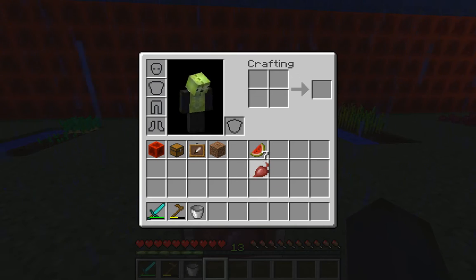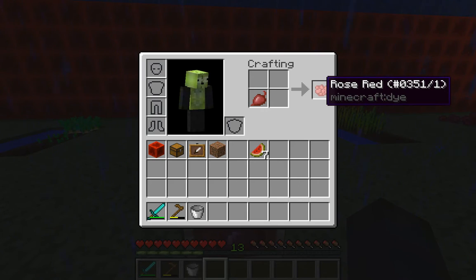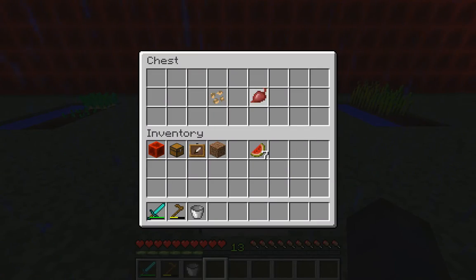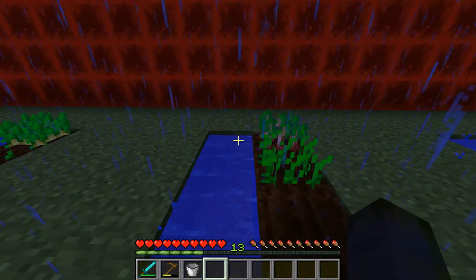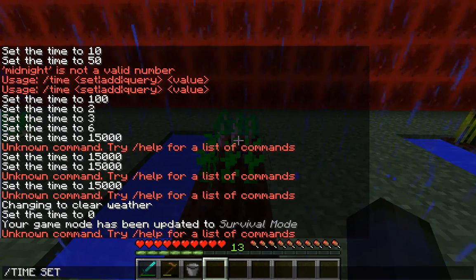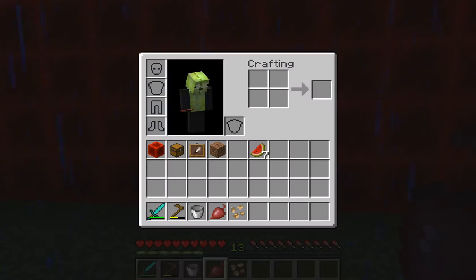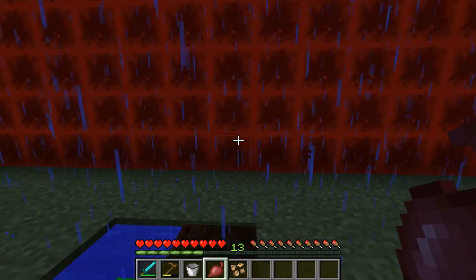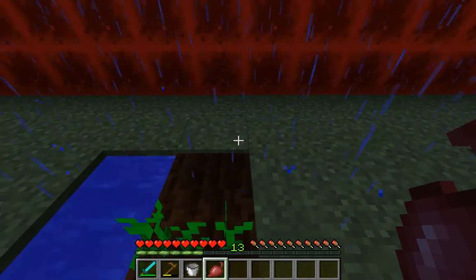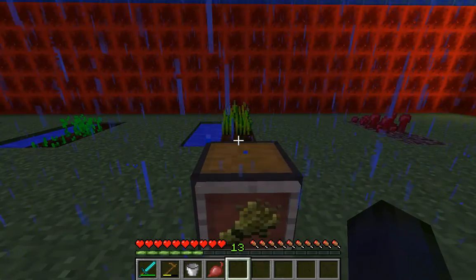Now, beetroot does have seeds. When you break the full beetroot it won't give you seeds — it will give you a rose red dye. So be mindful that the seeds drop separately. When you break a beetroot plant, a beetroot seed will drop, and you cannot plant the beetroot itself — only the seed.